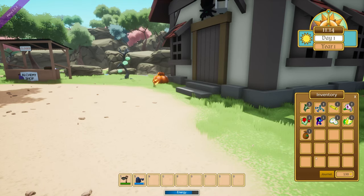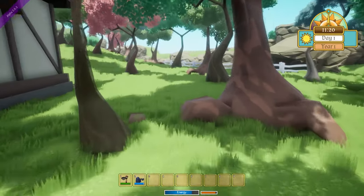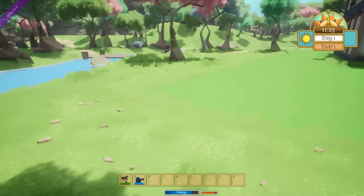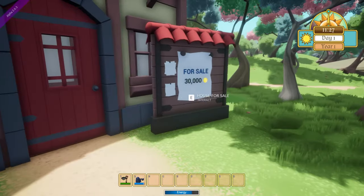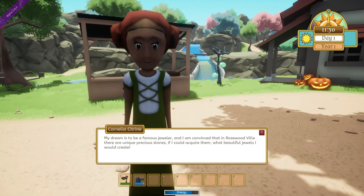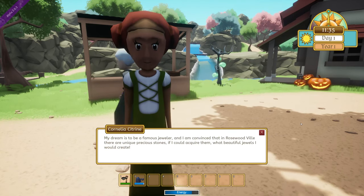I have a tulip seed — we need three tulips, so I need one more. There is a day-night cycle. Before I got rudely interrupted by the scary jack-o'-lantern, this is one of the other houses you can buy — it's kind of cool, it's for 30 gold. Can you talk to these people? Cornelia Citrine: 'Oh, so we can now talk to people.' 'My dream is to be a famous jeweler and I'm convinced that in Rosewoodville there are unique precious stones — if I could acquire them, what beautiful jewels I could create.'